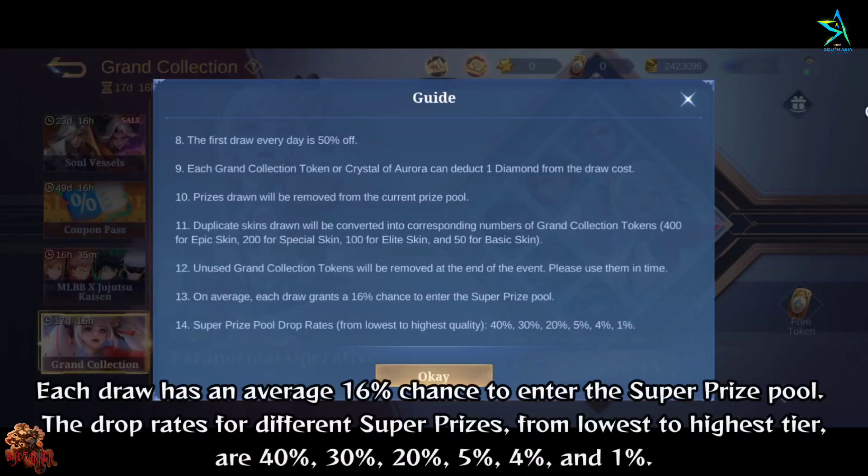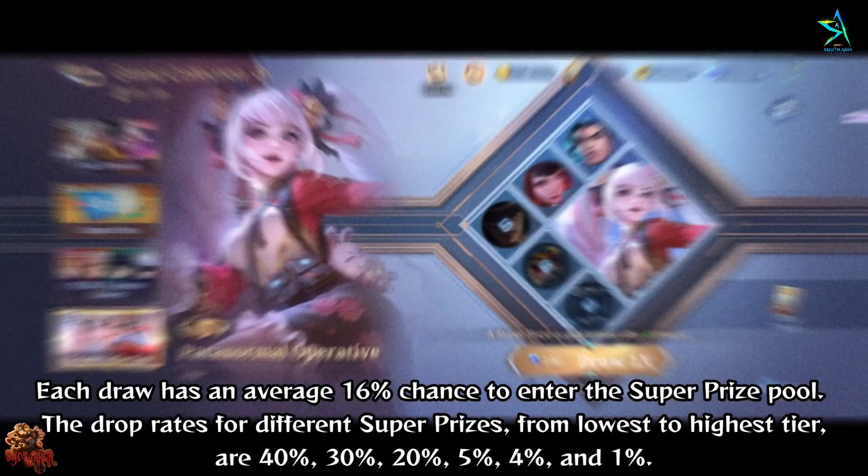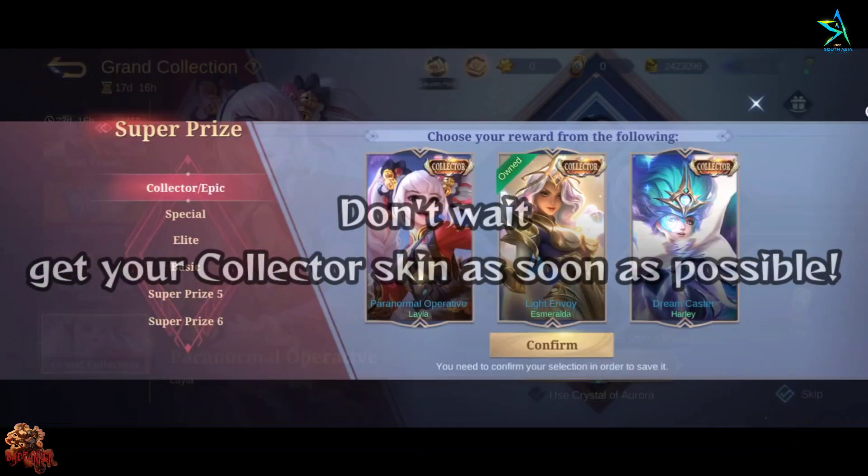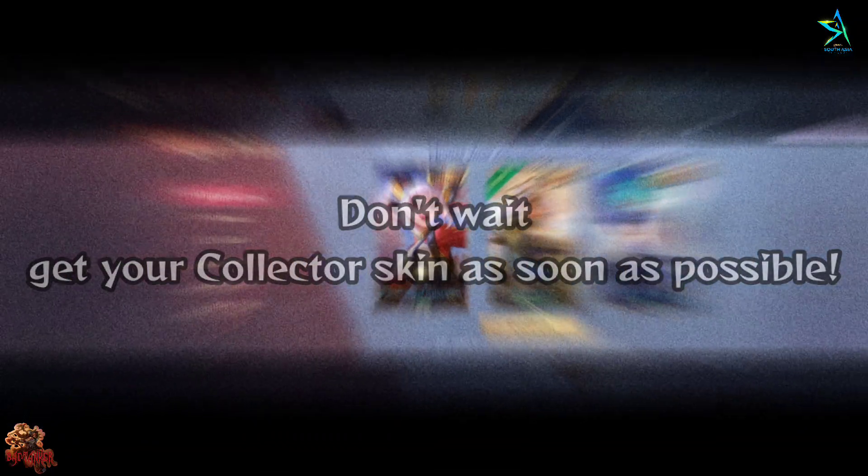Each draw has an average 16% chance to enter the super prize pool. The drop rates for different super prizes, from lowest to highest tier, are 40%, 30%, 20%, 5%, 4%, and 1%. Don't wait — get your collector skin as soon as possible.